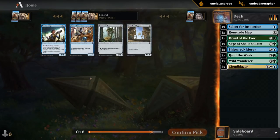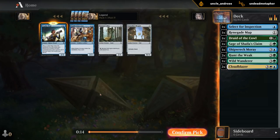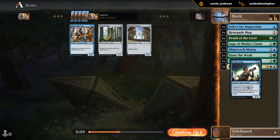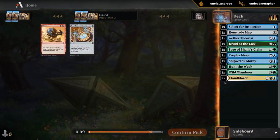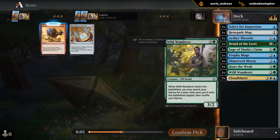Got a Trophy Mage anyway — probably better than Innovator. Narnam Cobra also playable. Pretty happy with Theorists, so blue-green seems wide open. We've got double Cloudblazer on the splash, with two pieces of mana fixing between Map and Wild Wanderer already.